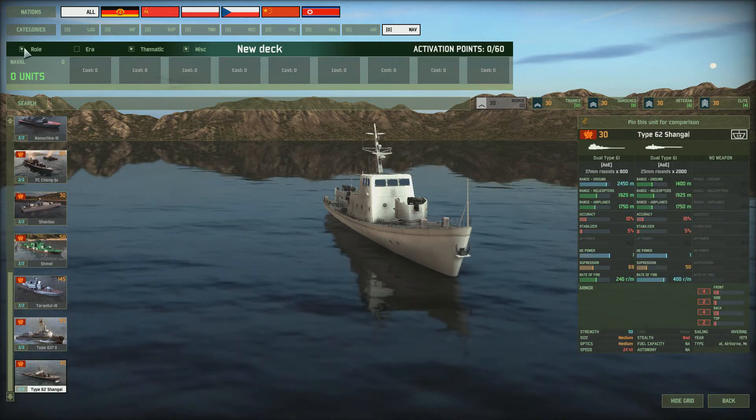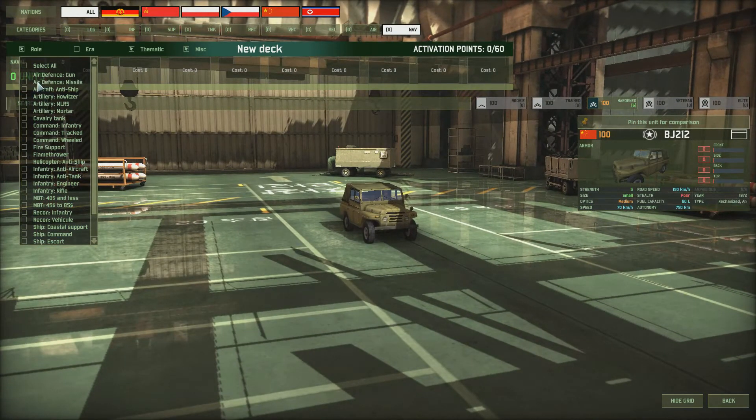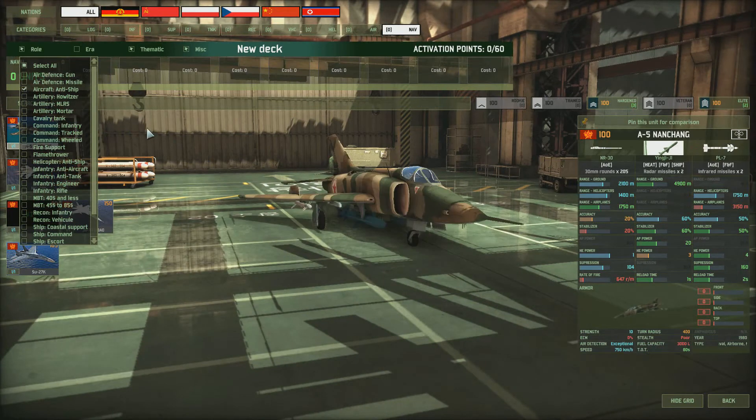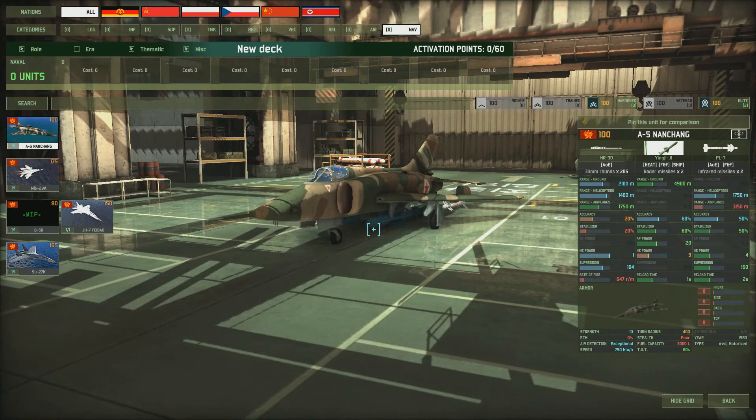That's pretty much it for the ships. Now we'll look at aircraft — air defense and anti-ship. Red 4 haven't got as much choice of aircraft as Blue 4 — just five. First we've got the A-5 Nanchang. It's got two air-to-ship missiles with a range of 4,900 meters and a good accuracy of 60%. It's got two PL-7 anti-air missiles as well — a dual-role aircraft — plus a cannon. It costs 100 points to bring in.